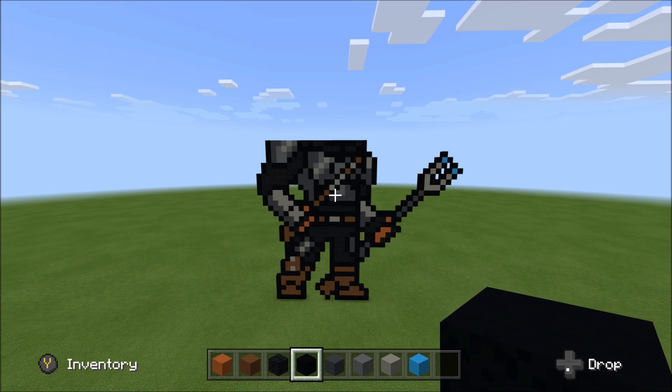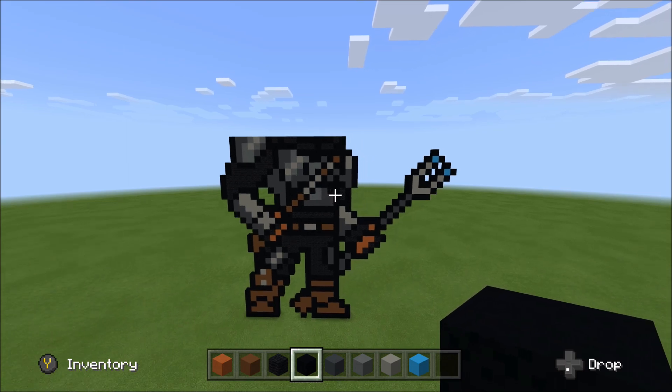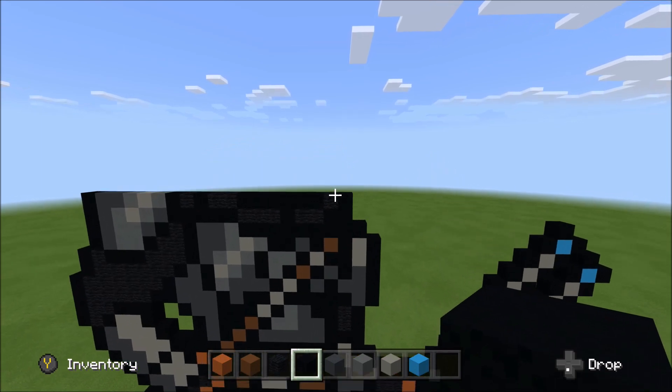Alright, here's the progress made thus far. As you can see, the torso is pretty well complete. We just need to build up the shoulder on the left-hand side and start building up into the helmet.